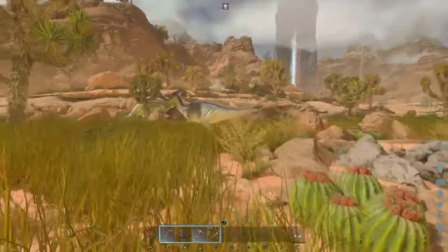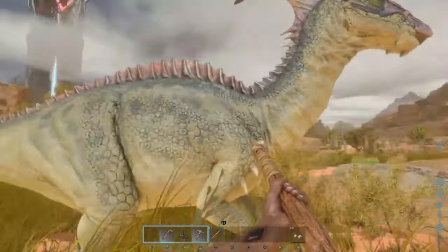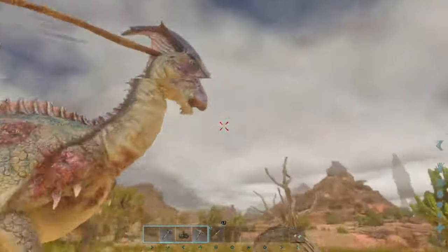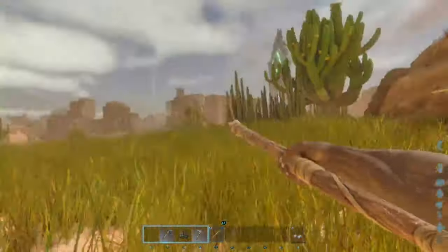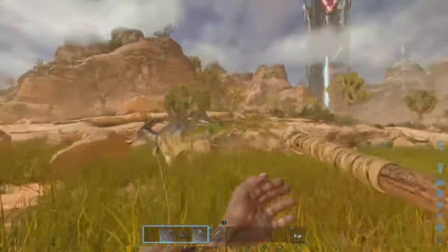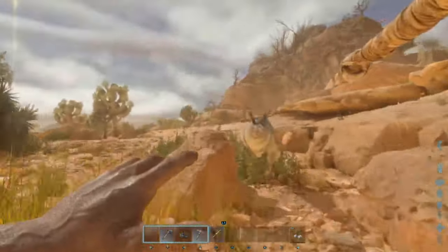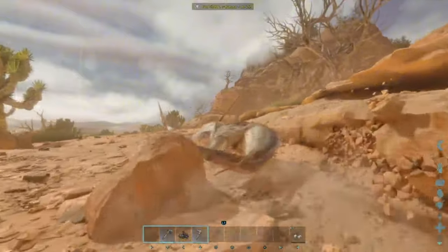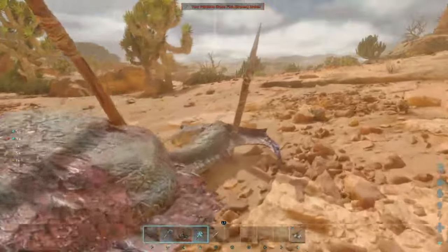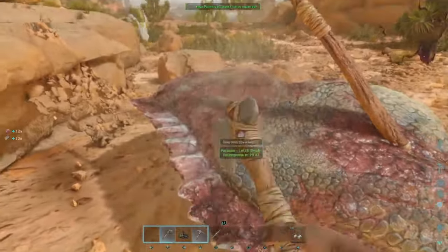Let's see if we can take this guy — he is level 25. 25 and under is actually pretty manageable. Usually I go for the headshot. Here's a great tip: when you're going after parasaurs, jump and try to throw the spear that way, because if you're not jumping your spear will fall short. If you jump and gain the height, you're making up for the distance as you're both running. As you saw, that's a pretty clean kill.